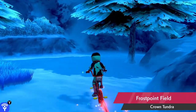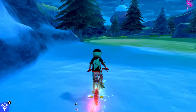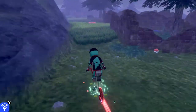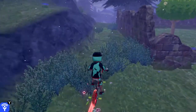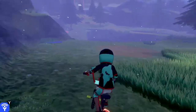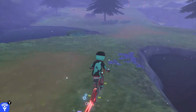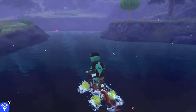From the back exit of Freezing Town, head through the Frost Point field until you get to the Giant's Bed. Hang to the left following the trail until you come across a small lake. Ride onto the water, up the path and you'll find TR Anchor.